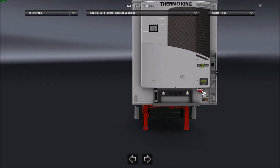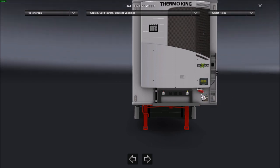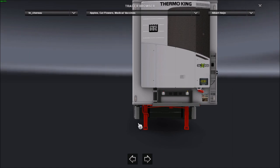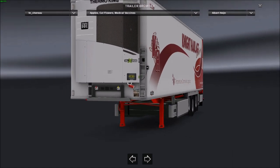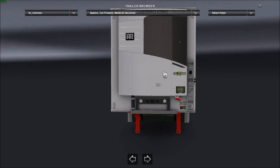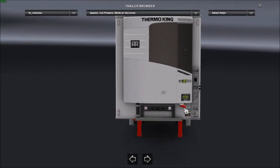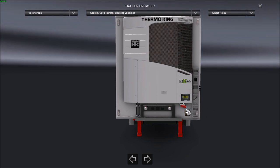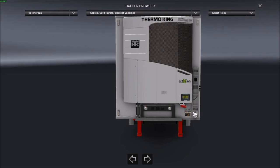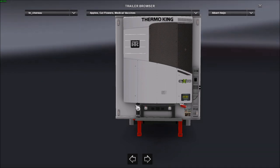Obviously it has got its plug-in. The red thing here is the plug-in for the ferry crossings, because you are not allowed to leave the engine running on a ferry. Hence sometimes what you will notice on VTDD, especially if I have got perishable goods or fridge units on, I will go in with my hazards. A real life driver told me that hazards is the universal symbol to say the trailer needs to be plugged in.